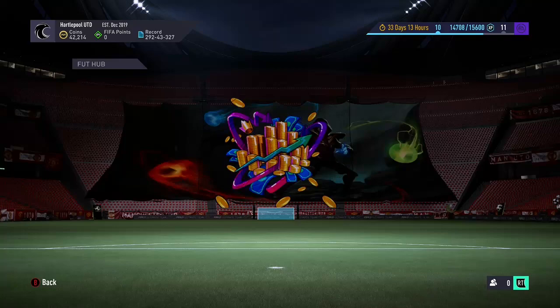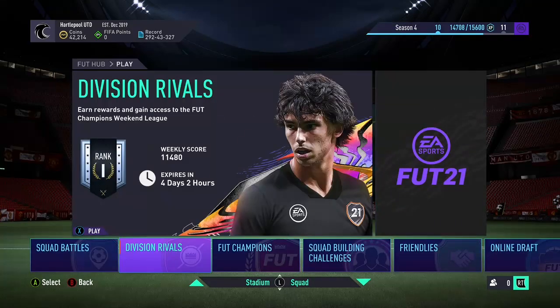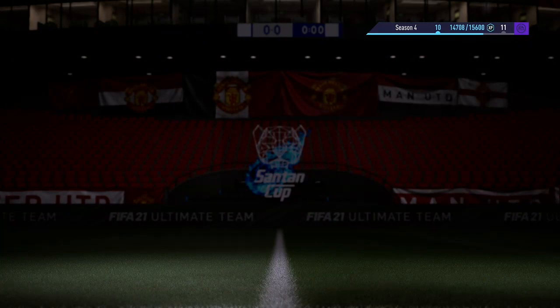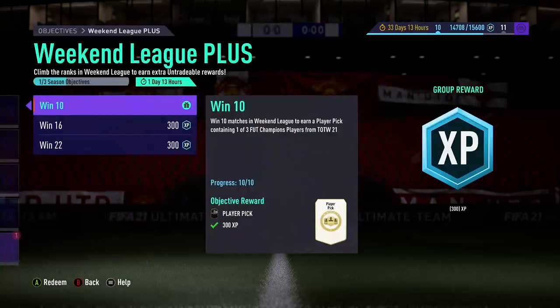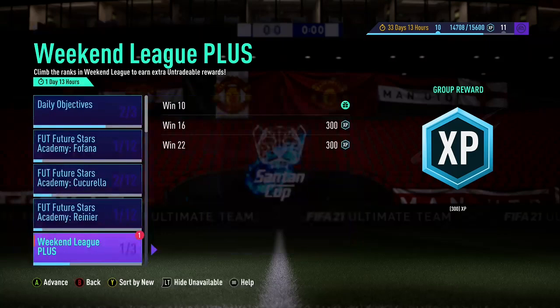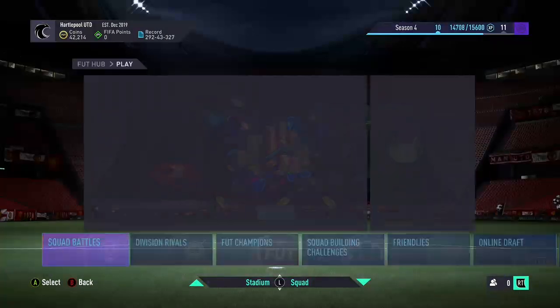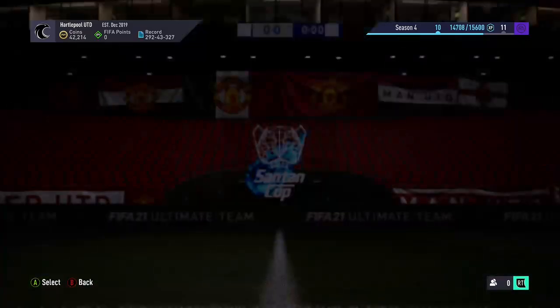Silver One, we get the player pick. We get a couple of packs. We've also ranked One in Div Rivals. And yeah, we've also got our early player pick, which we can have a look at. We've got that, which we will open in a second, but first we're going to have a look through SBCs, see what the prices are, and then we'll get it opened.